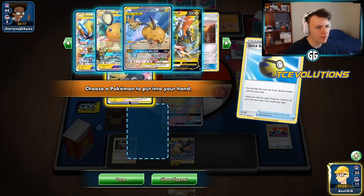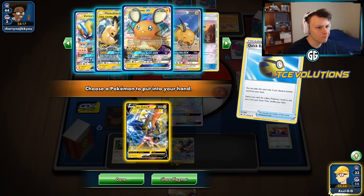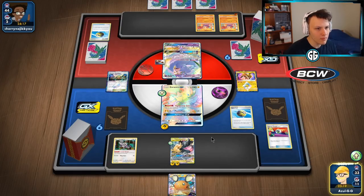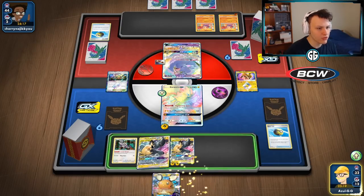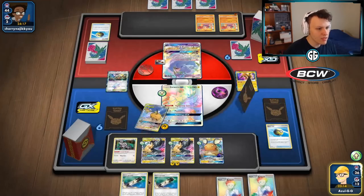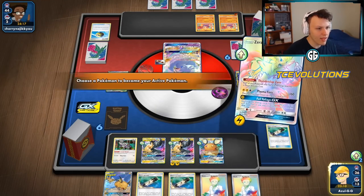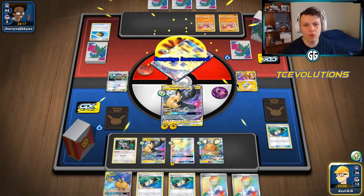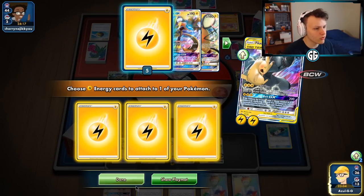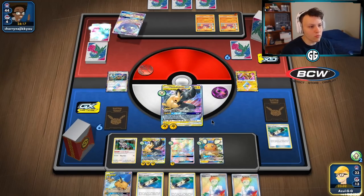Quick Ball away, grab another Pika ROM or the Coco V — we'll have Zeraora already taking the one-shot. I think we grab the other Pika ROM for the option of a turn two Tag Bolt. E-Power — there it is. The turn one Full Blitz — this is what we want to do. Our opponent goes first with no attack, and we get the turn one Full Blitz. We are so set up and so ready to go.